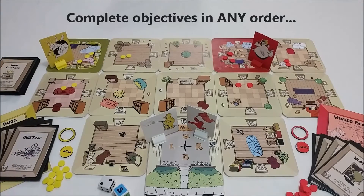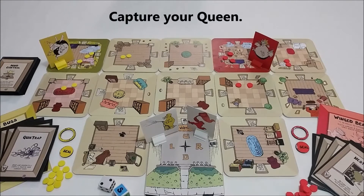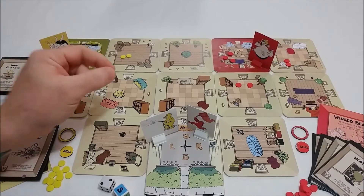In any order, you can seal the nest, eliminate all pests, capture the queen, and empty the trap. Do so and you'll win.